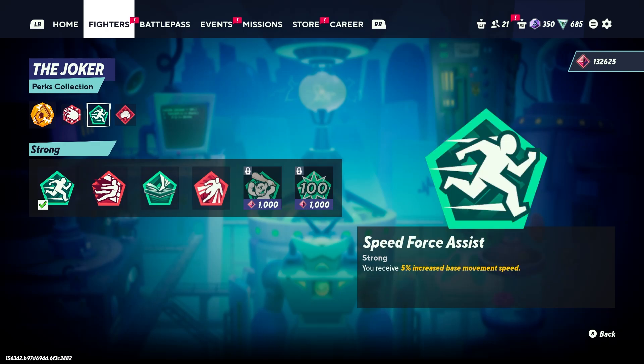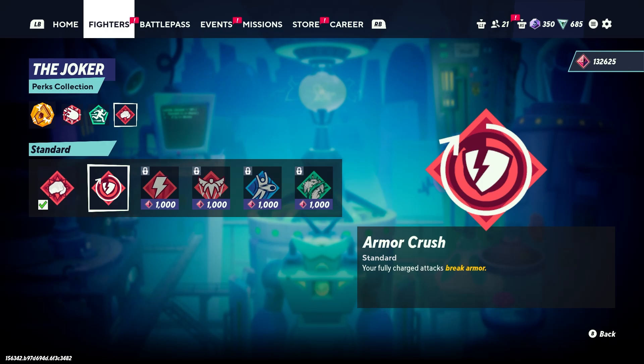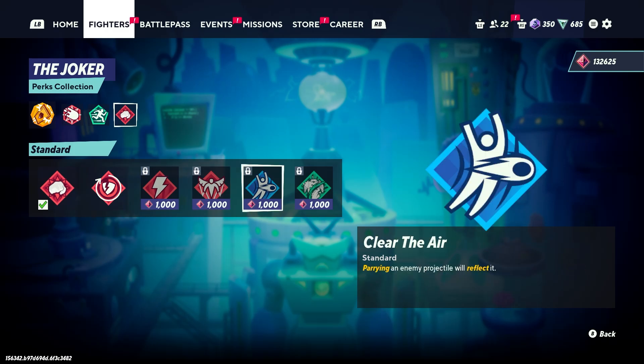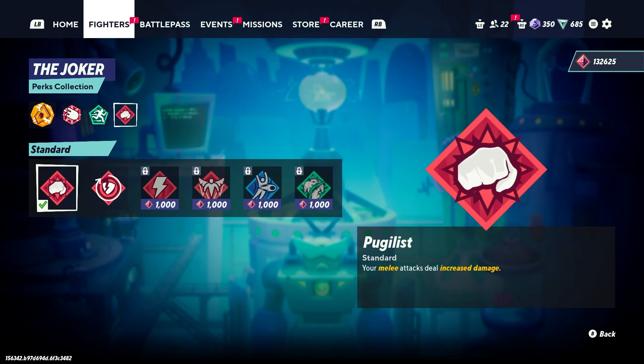For the third perk, honestly just use Pug. Pug is just the best one — you do more damage while mauling people, never bad. Guard Crush is pretty good against Wonder Woman, but I don't think you really need it because you have Flower and probably have dash attack. If you really want to use it as a fallback, you can, but other than that I wouldn't use any of the other perks. Those are the perks I think you guys should be running.